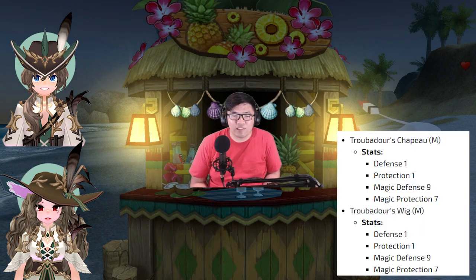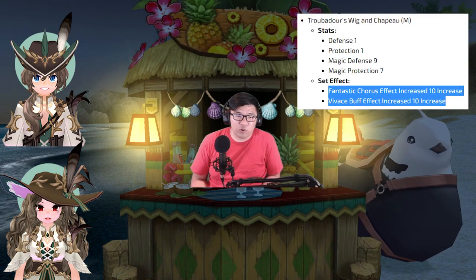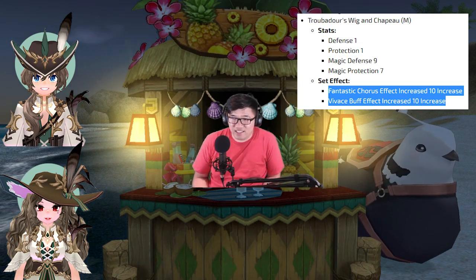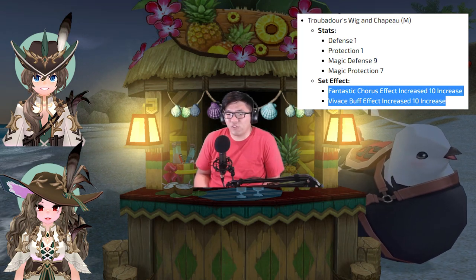Finally, we have the wigs with hats — that's what I'm calling both of them anyway. These are different from solo wigs and solo hats, since solo items don't have the set effect that the wigs with hats do. These set effects power up your Fantastic Chorus in Vivace, although it's hard to quantify exactly what the Fantastic Chorus set does since we haven't seen this before. And that's it for the new items in this gachapon.